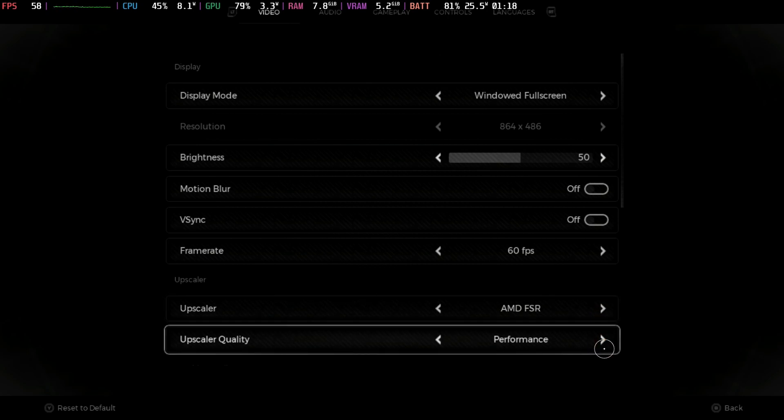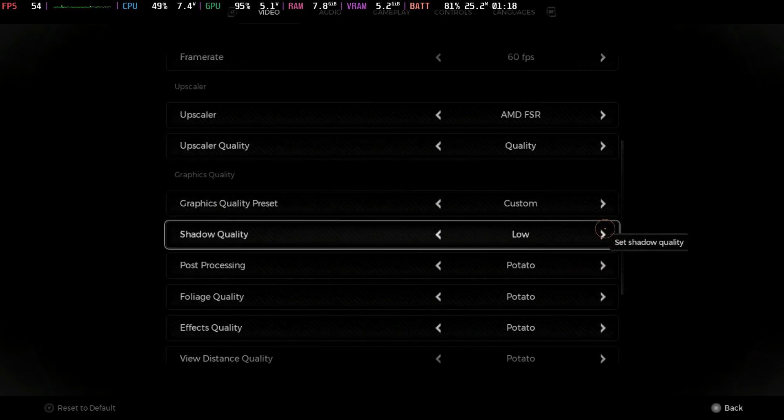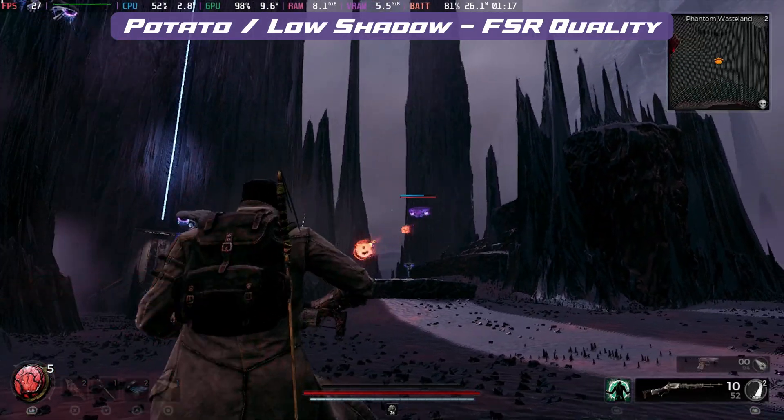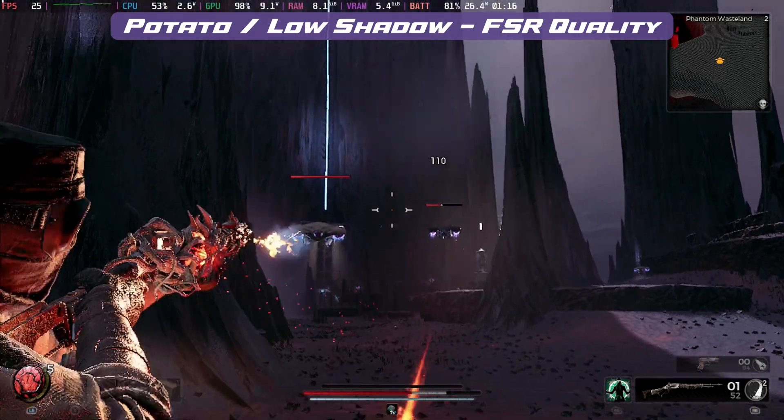With FSR quality mode on, keeping low shadows and everything else on potato mode, you can still see the absolutely awful pixelation on the character and it doesn't even hold 30 frames per second. You can move this down to balance or performance, but then it's just going to look even worse and probably still won't stay over 30 frames per second.